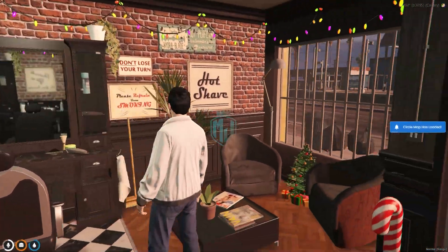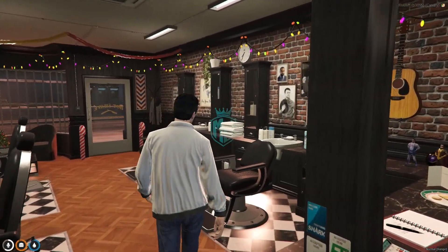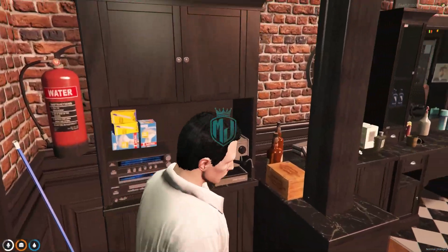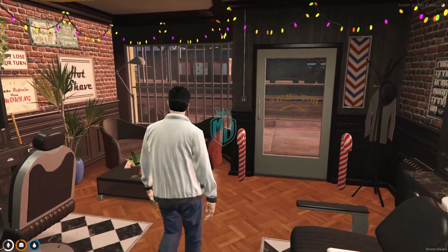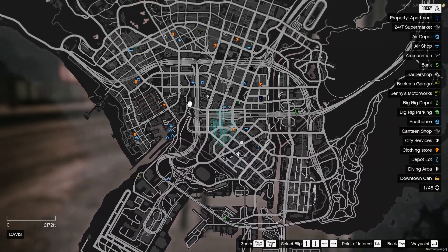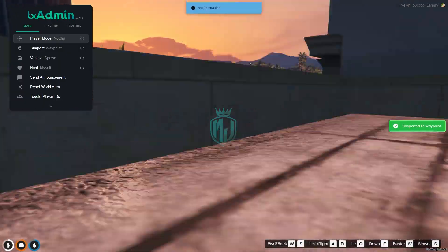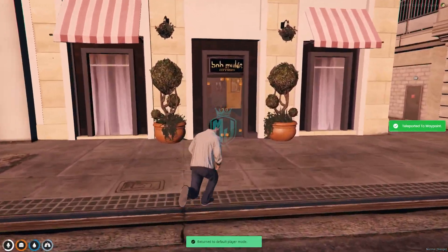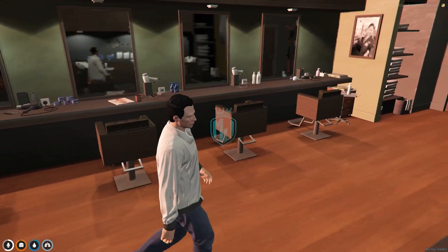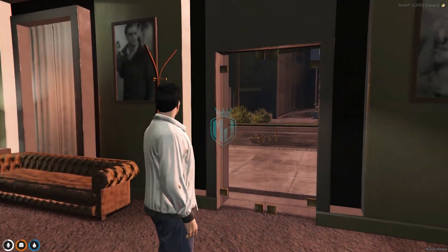As you can see, we got the Christmas theme for Christmas, and all our interior is completely changed and it looks very nice. We have the modern interior and the equipment. This is what you get at one location. Let's move to the second one. This is our second location — the interior for our barber shop, as you can see. These are the modern interiors you will get in the KingMaps Barber Shop MLOs.